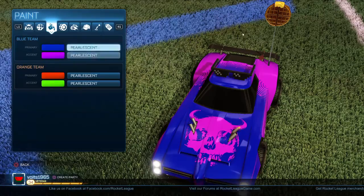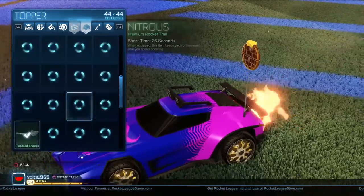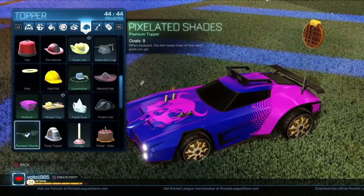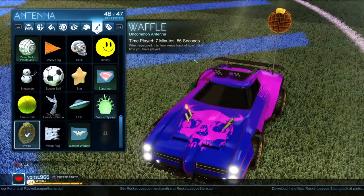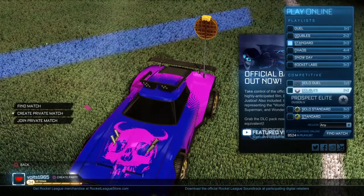I do have the Pearlescent paint that came with the DLC, spinner tires, Nitrous, Rocket Trail, Pixelated Shades Hat, and the Waffle antenna. So without further ado, hop into a game here.